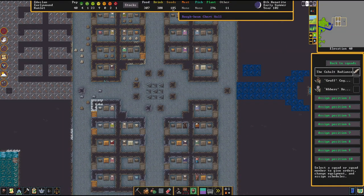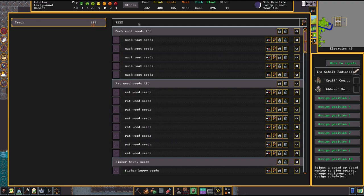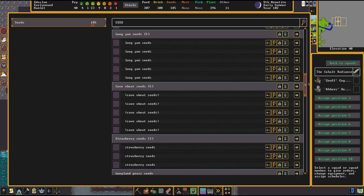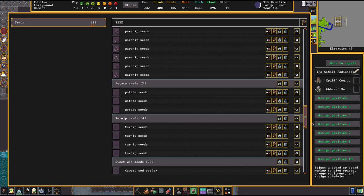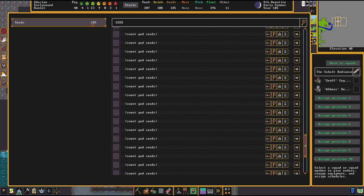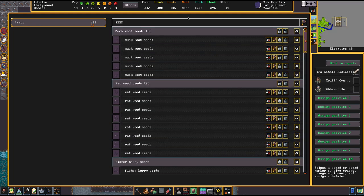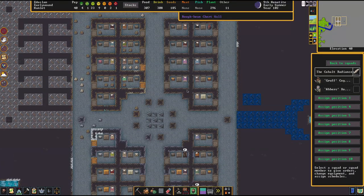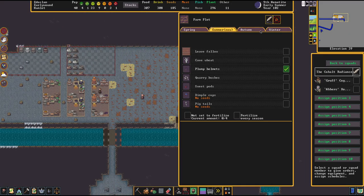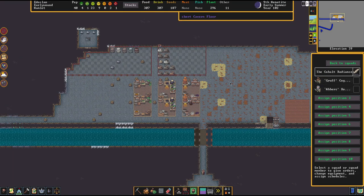We got a lot of seeds now — let's take a look. What kind of seeds do we have? I really need to wrap it up. Do we have the right ones? We do not — that's a bloody shame. This is going to be plump helmets, plump helmet, plump helmet, and plump helmet. You do you, man, you can do it.